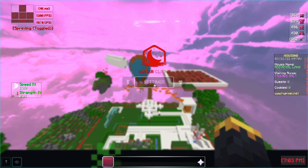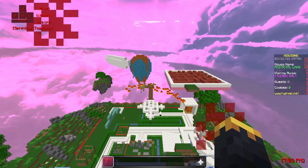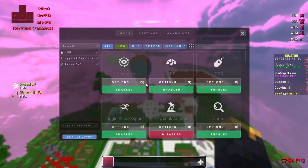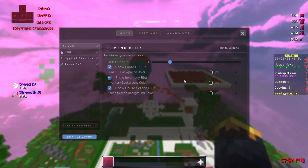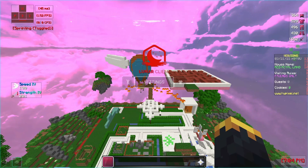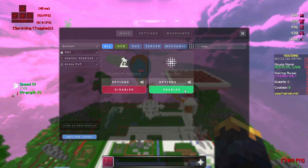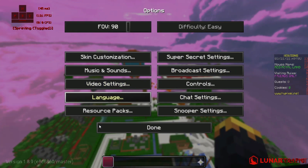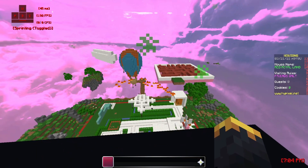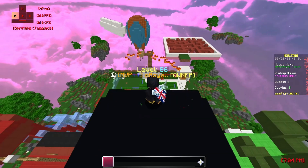The next one is the menu blur mod. When you open up a menu, it blurs the background — this didn't happen before. If you turn it off, opening a menu won't blur the background. I personally like it; it just adds a bit more feeling. So when you open your packs, your pack folder, your Lunar menu, or your cosmetic menu, the background blurs. That's what it does.